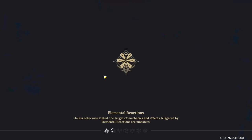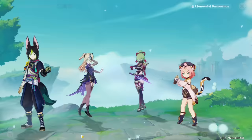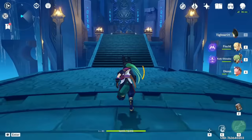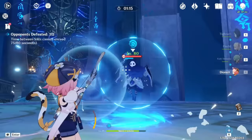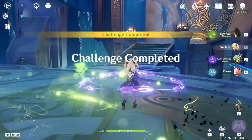I want to switch the team before we do one more run. We could put Sucrose but we also could put Diona. Diona would work well against the shields of the Hydro Mages. Maybe we can freeze with Diona - nice, okay, I think it does work a little bit better.